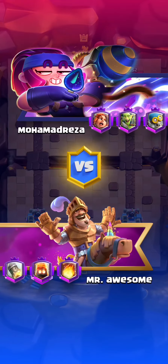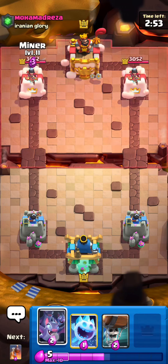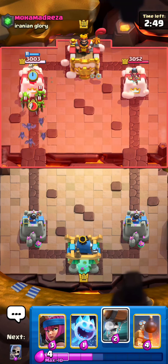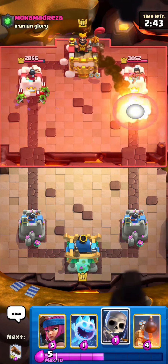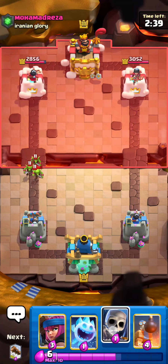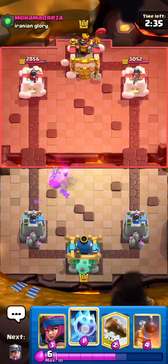Winner — next game against Mohammed Reza. He's not the Rizzler but we're gonna go miner bats and see what he does. This is a very aggressive deck. He put goblins in the front for some reason. He did use three elixir — okay, that's pretty good. We're just gonna skellies; don't want to take any damage in the beginning.